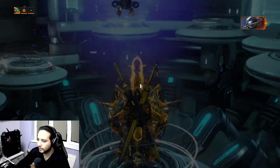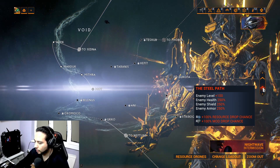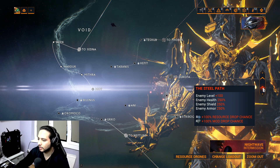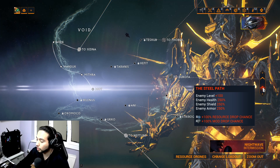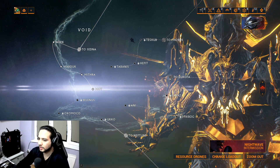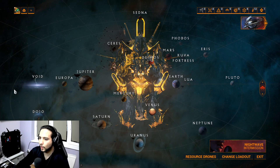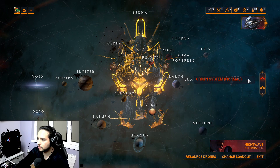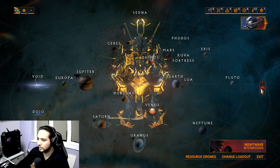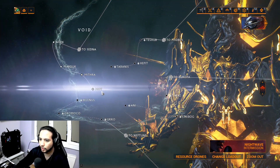Steel Path has enemy level 100, with enemy health and shield at 250% of normal. In return you get 100% drop chance and 100% mod drop chance, so the enemies are heavily boosted. To unlock Steel Path, you need to finish all the nodes in your normal star chart, and then you unlock Steel Path.